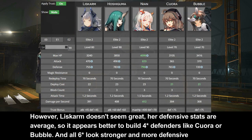However, Liscombe doesn't seem great. Her defensive stats are average, so it'd be better to build 4-star defenders like Cura or Bubble. Also, all 6-star defenders look stronger and more defensive than her.